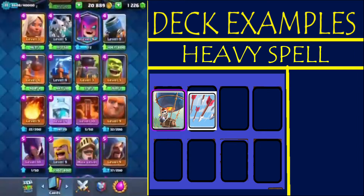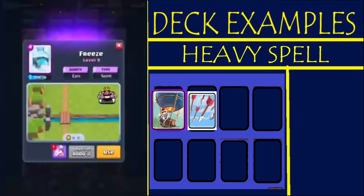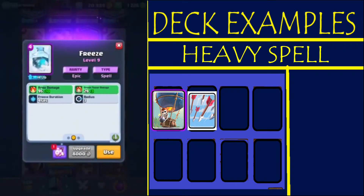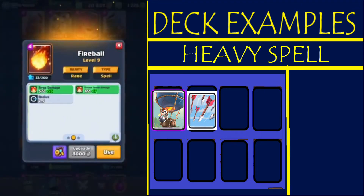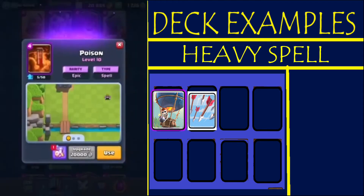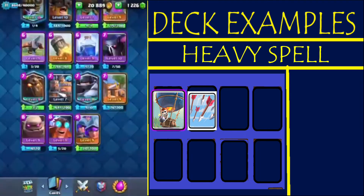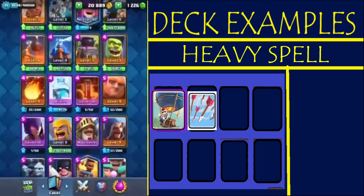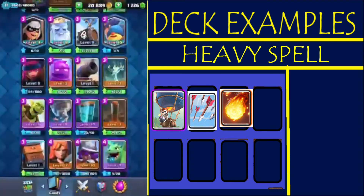One exception: don't use freeze — it's not a damaging spell. It hardly does any damage to the towers. If you look at the fireball, you can see it does around 80 damage to the crown towers. Poison also does high damage. So you can use any one of these — I'll take the fireball.